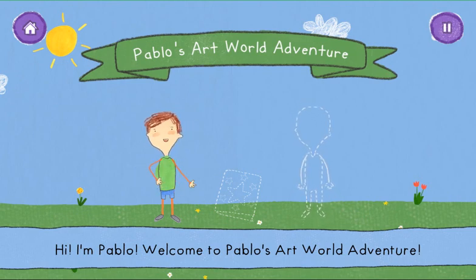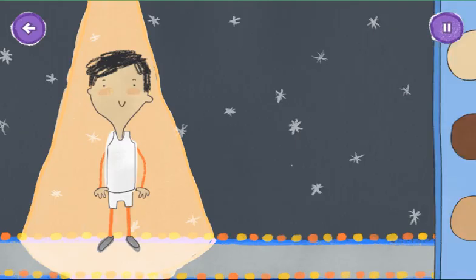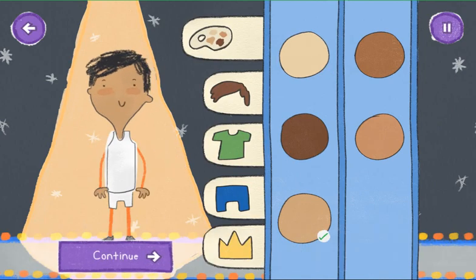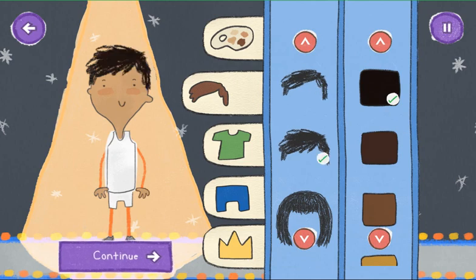Together, we can help my friends make sense of the world. But first, let's get you in the game. You can choose what you want to look like. Click or tap on the items to create a picture of how you want to look in the art world.